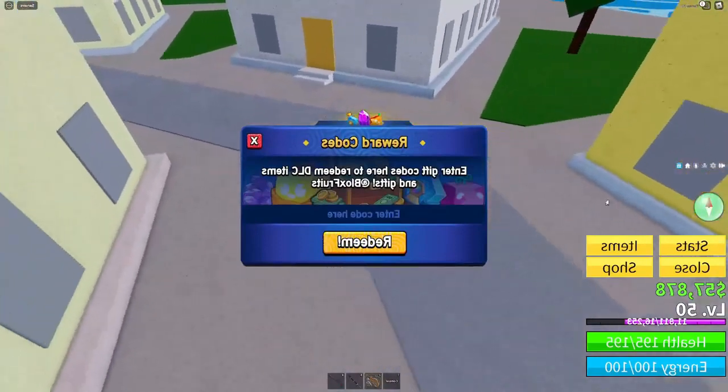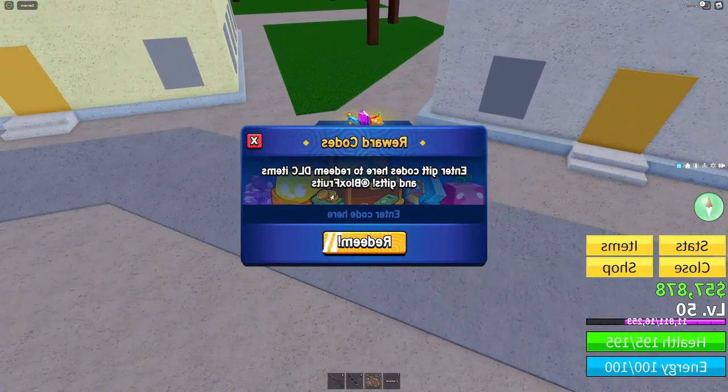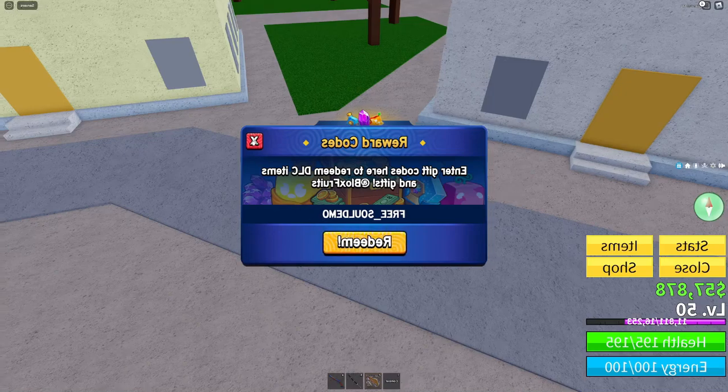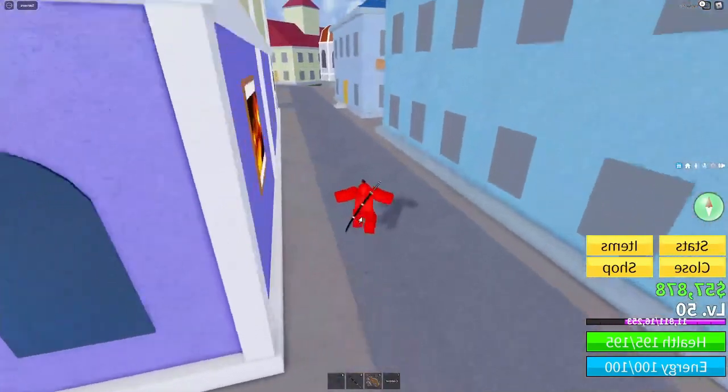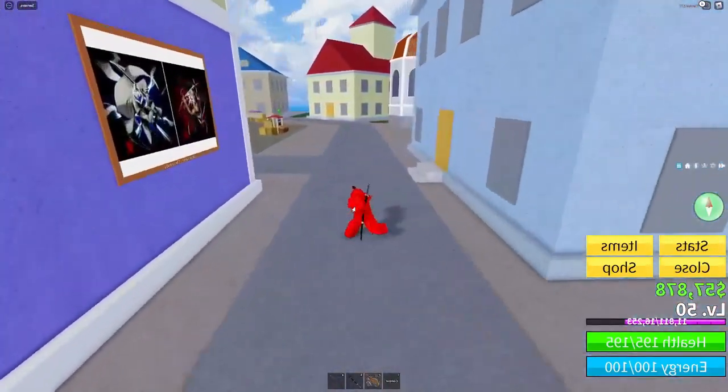To enter this code, click the code button and enter it there. The code is: FREE underscore SOUL — but this part's important: don't spell 'soul' the normal way. Use a zero instead of the letter O. A zero and a capital O look exactly the same, but make sure you use a zero. So it's free underscore S-zero-U-L. That's what people mess up on this code. Go ahead and redeem it to receive the soul guitar.